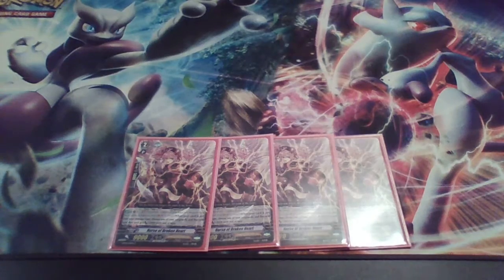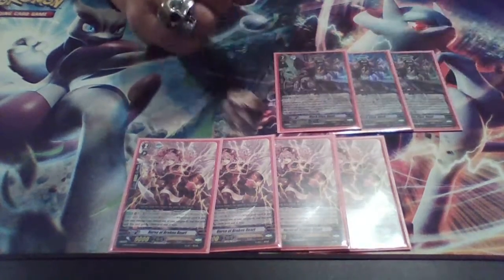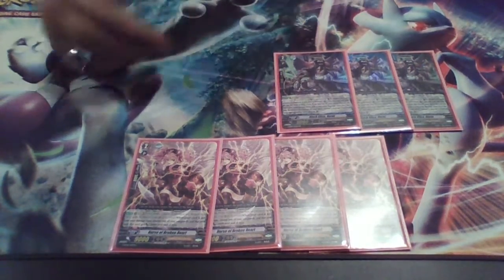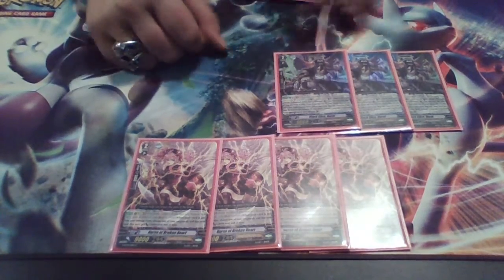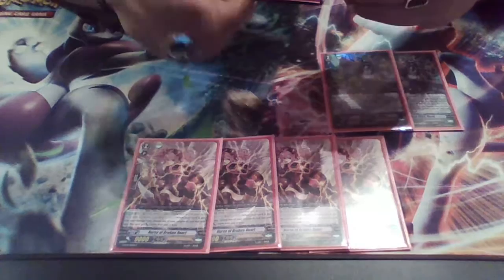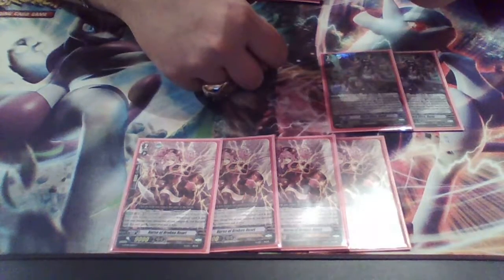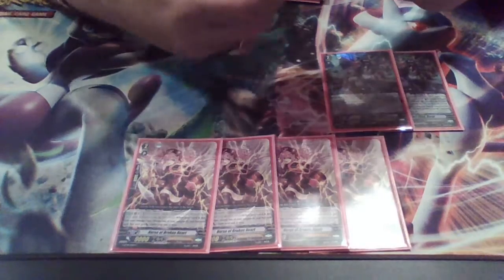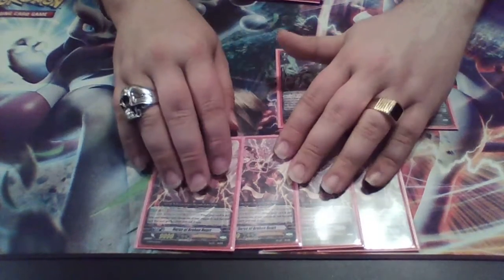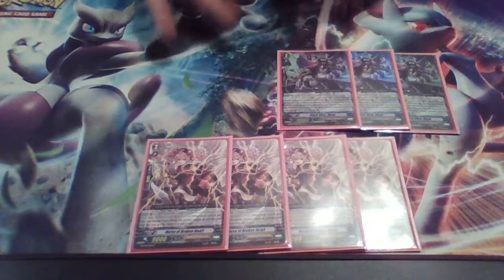Next, three copies of Black Slice Harut. Some Angel Feather players have been cutting her or shrinking the number they play, but I still personally like Harut because there are times where you just don't have a good field setup and she can save you. Whenever this unit attacks the Vanguard and is boosted, GB1 — you may counterblast one. If you do, look at the top two cards of your deck, search for one, put it into your damage zone face-up, put the rest on the bottom, and call a face-up card from your damage zone to the rear-guard. I like her as a three-of but wouldn't max out at four.